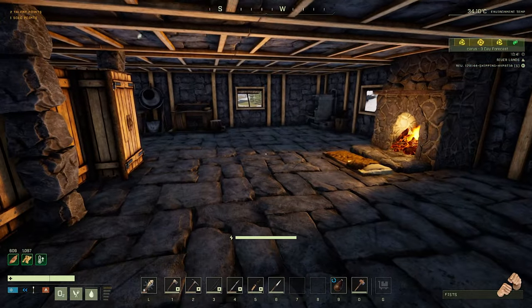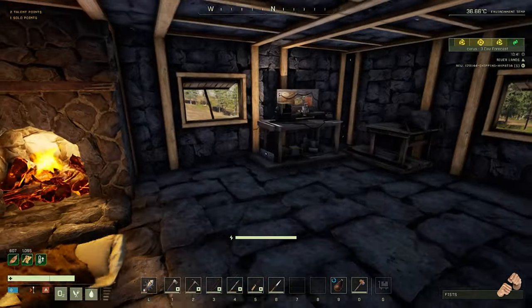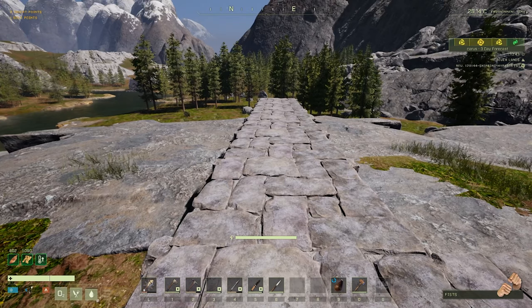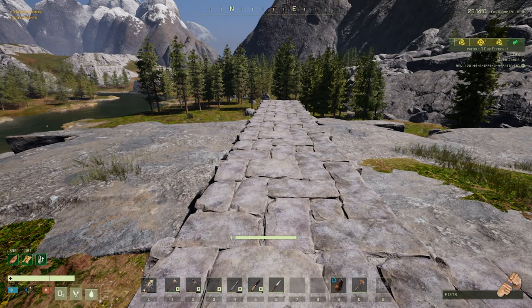Obviously this building is now all stone. What I did do while I was running back and forwards, I managed to go up a level, so I think the first thing we need to do is look at those talent points.